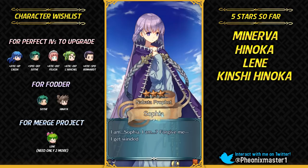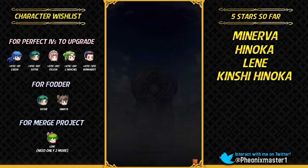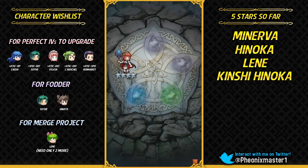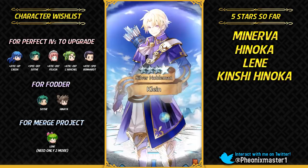Myrrh does not have any line referring to Ephraim. Three colorless stones — gonna get Sakura. I'm also looking for a good IV Sakura to upgrade. I've never really got a good IV Sakura so far. I've got a good amount of orbs from this banner.